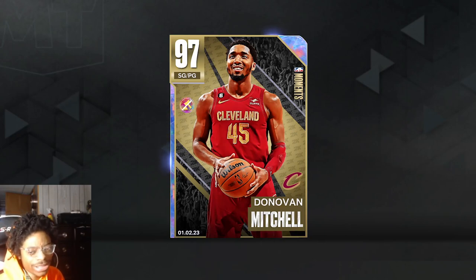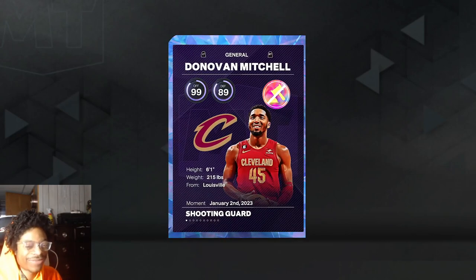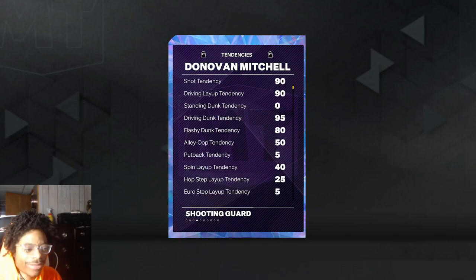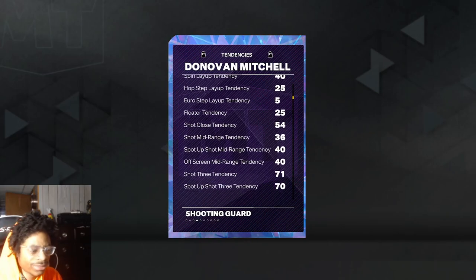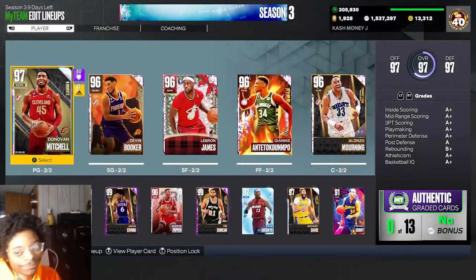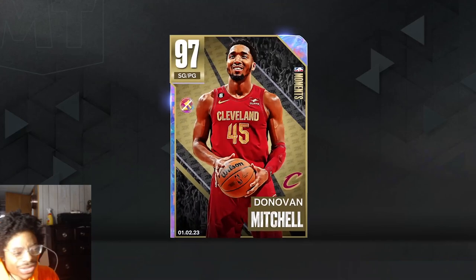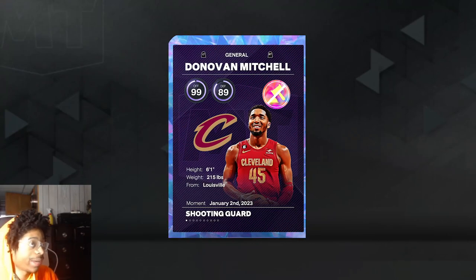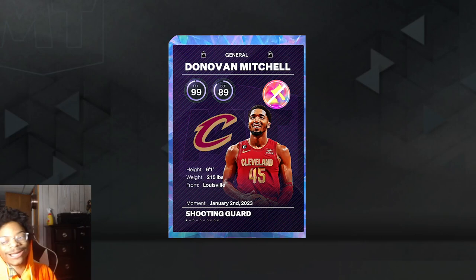Donovan Mitchell is all right — he's not as good as he once was because there are taller guards now. But he's a fun little point guard that you can dunk with. He's better than Stockton just because he can dunk the ball. I wish he had juicier tendencies, but I'd recommend grinding for Donovan Mitchell if you just want a fun card. At least they finally gave us a card — but see y'all in the next MyTeam video!